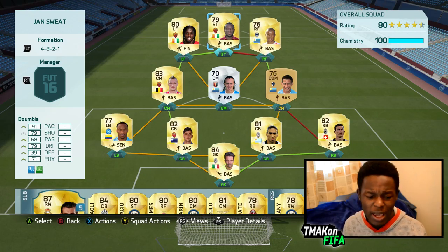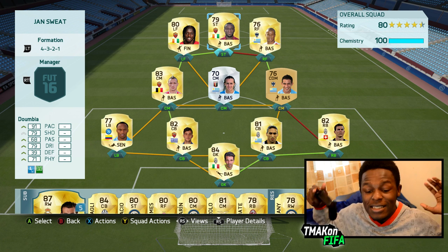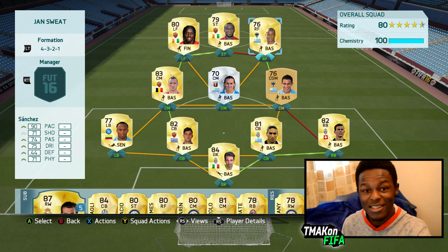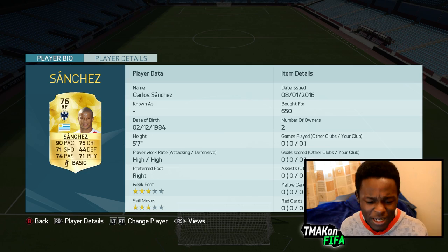The first of the two transfers is Dumbia — he's finally back in the Serie A. This dude is the king of sweat, probably not as good in this FIFA as in previous FIFAs, but he's still overpowered and sweaty. Next to him we have Sanchez — not Alexis, but Carlos Sanchez, who plays in the League of BMX: 90 pace, 75 dribbling, 71 shooting. Never actually used this card before.